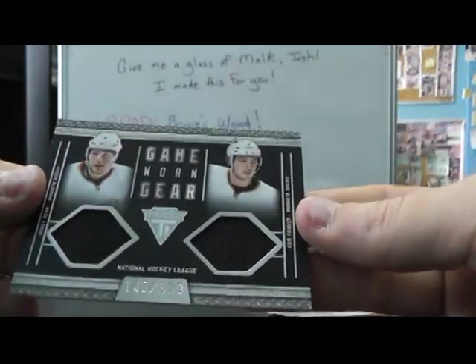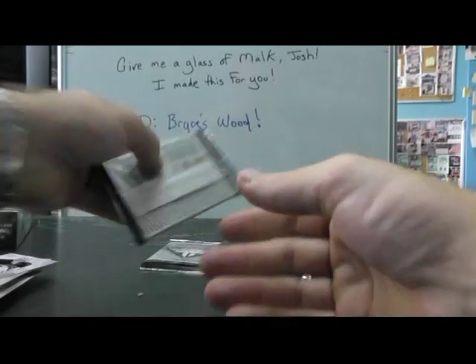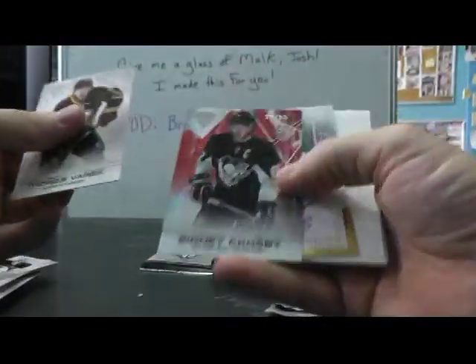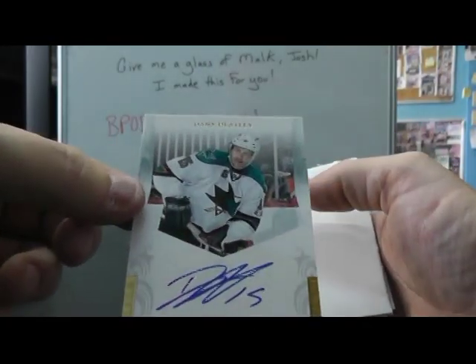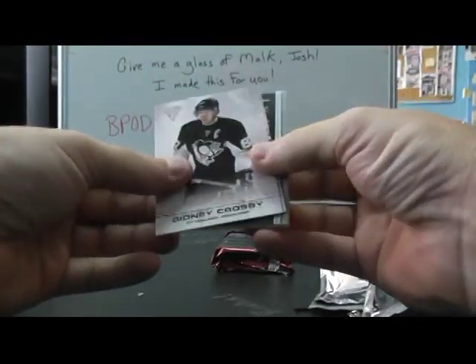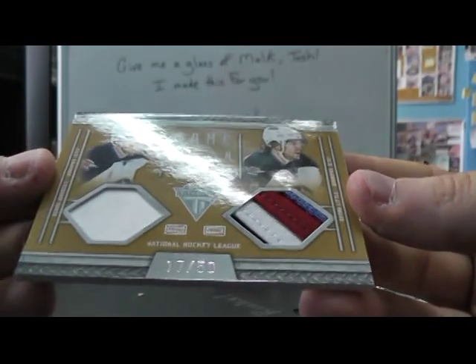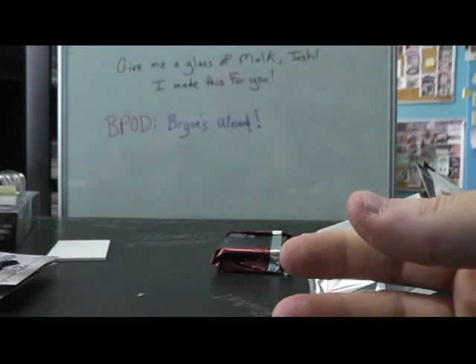Another double jersey — we have Cam Fowler, Bobby Ryan. Sidney Crosby, Number 77 of 99. And Danny Heatley autograph. And the last pack — another fatty: Cam, Sidney, Jonas. And dual patch on this one, Number 17 of 50 — Blake Wheeler, Brian Little. Dual patch. Killer.